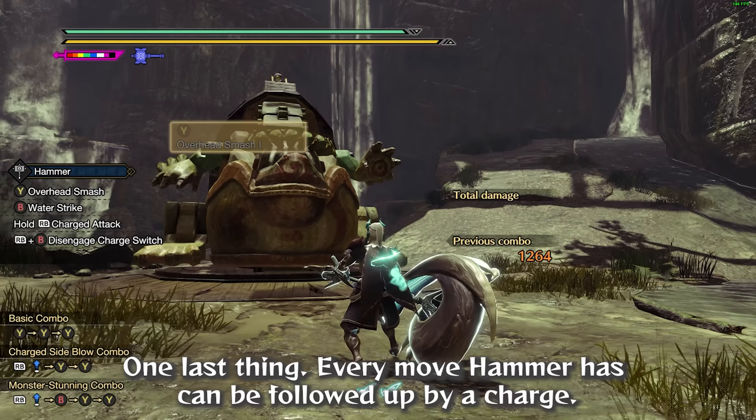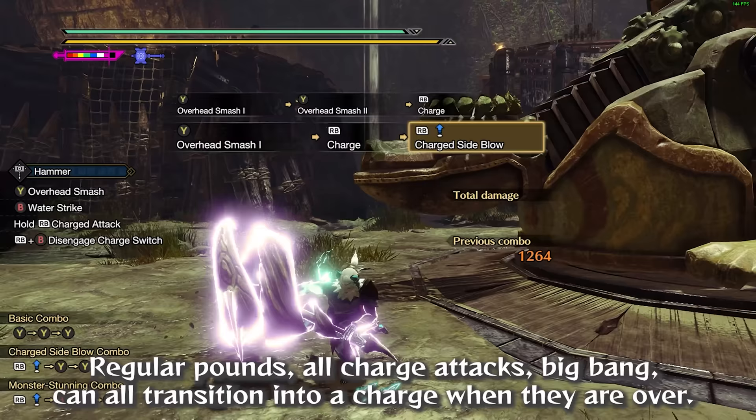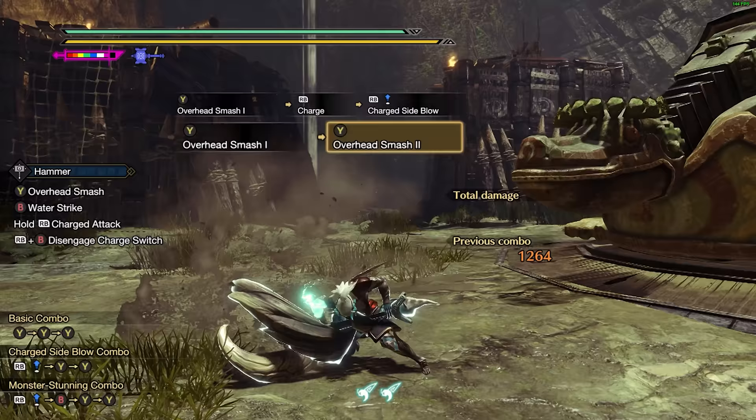One last thing: every move Hammer has can be followed up by a charge. Regular pounds, all charge attacks, Big Bang — can all transition into a charge when they are over.